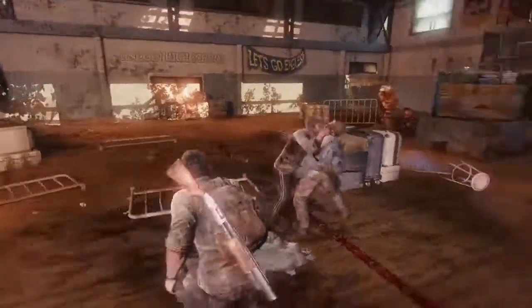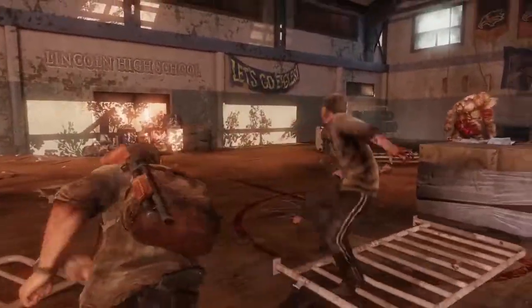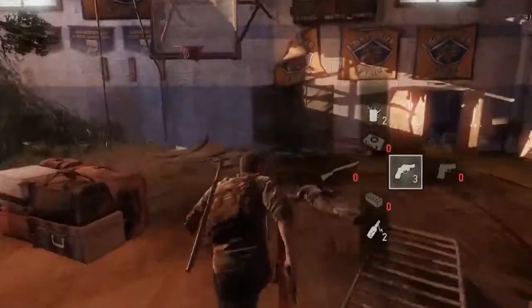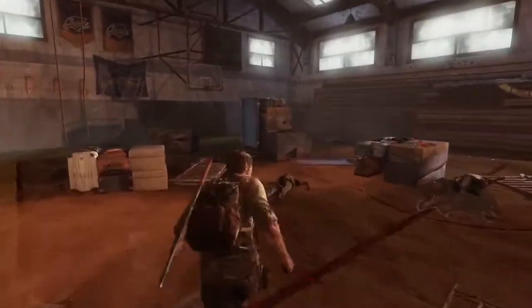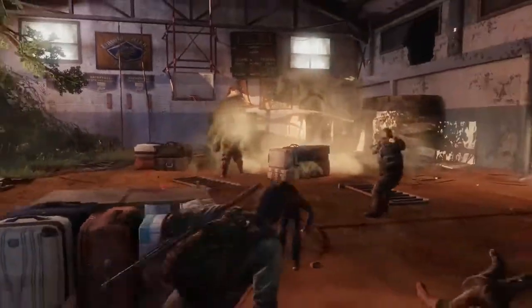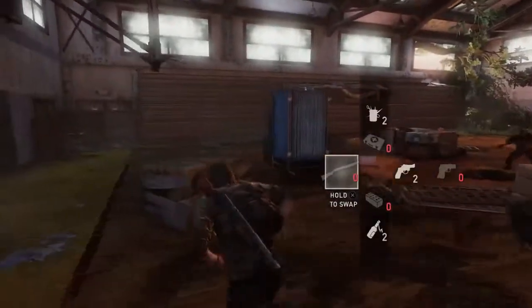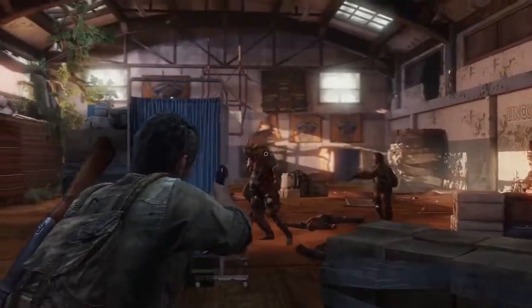The method takes about five minutes, maybe ten — it all depends on your skill. Make sure you also dodge Ellie and Bill because you will get stuck on them if they don't get out of the way. Only run towards them when you want to get runners off of you. Keep your surroundings in check, continue dodging, and I guarantee you will win and easily beat the bloater with this method.